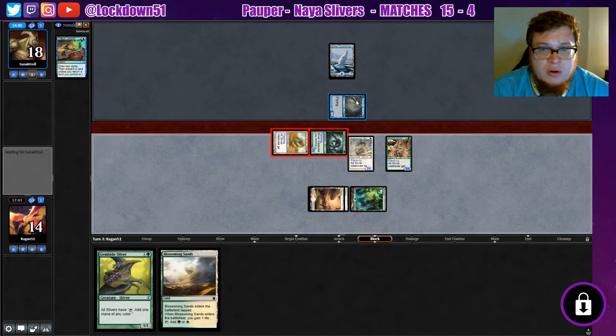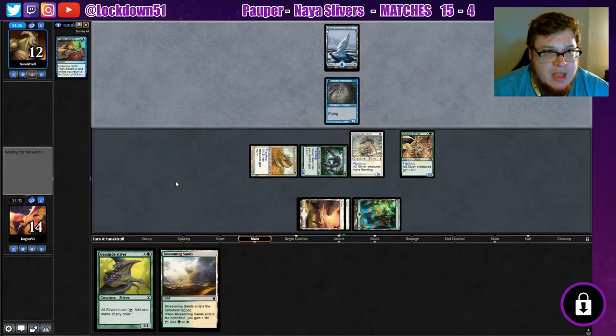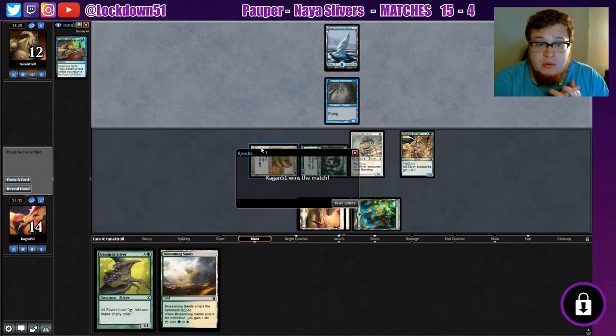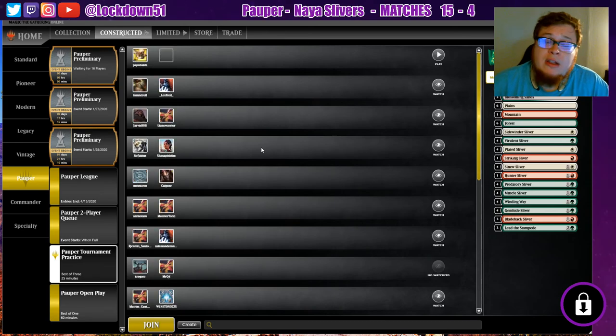The race is on — they're going to start holding back the aberration, they need a land bad. That's rough for them. They kept a one-lander with only one one-drop — they got punished really badly. They had a perfect hand game one, we had a good game two, and they got really greedy with game three. We've all been punished for keeping one-landers before — that's just how the cookie crumbles. Hopefully you guys enjoyed that matchup — leave a like and a comment, make sure to subscribe, and we'll see you in the next video!